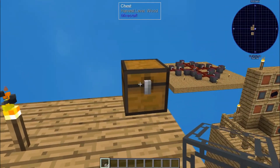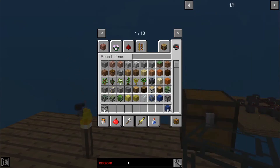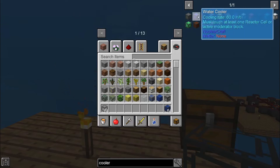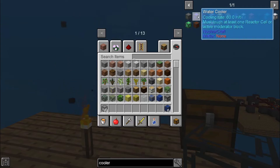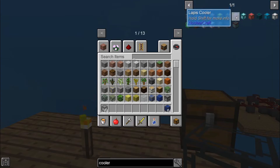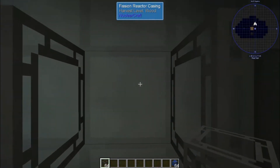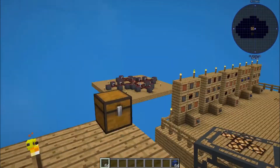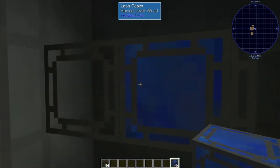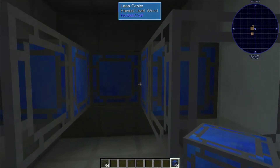Next we're going to grab ourselves some coolers. As I mentioned, I grabbed lapis coolers, but let's go ahead and take a look at the different coolers. If you look in the JEI, there are a lot of different coolers. If you go over a cooler and hold shift, it's going to give you specific requirements for that cooler. So let's start with the lapis one — when I hold over that, it says must touch at least one reactor cell and one reactor casing. So in order for this cooler to work, it has to be touching at least one reactor cell and one reactor casing, which is the outer edge. So if I set this one here, it's now touching that reactor cell as well as the casing on the outer side — I can put in a few of those.